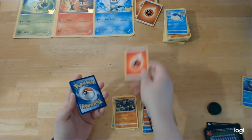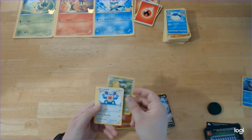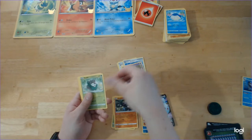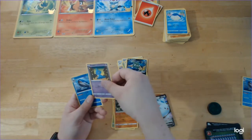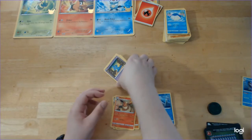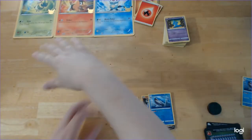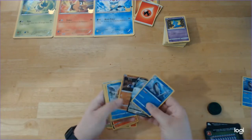Kakuna. Loudred. Winden Stadium. Misdreavus. Skiddo. Eevee. Trubbish. Shuppet. Reverse Foil Wailord. And Flareon. Unfortunately, no last pack magic, but you know what? We had some pretty nice pulls. It was fun. We got the Unova starters and some very nice pulls all around.